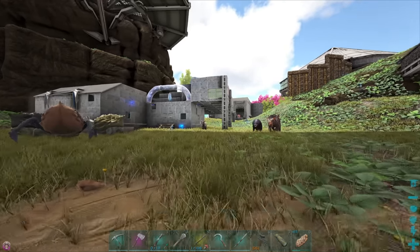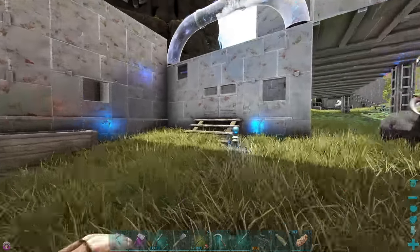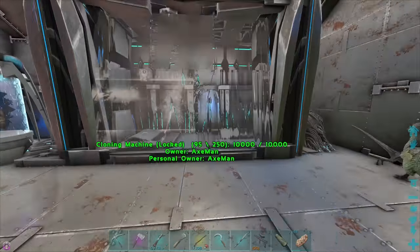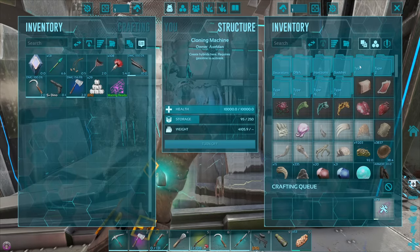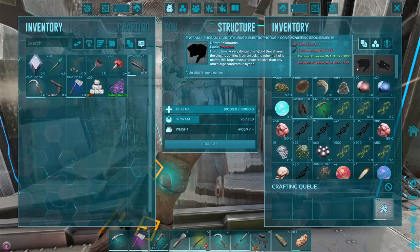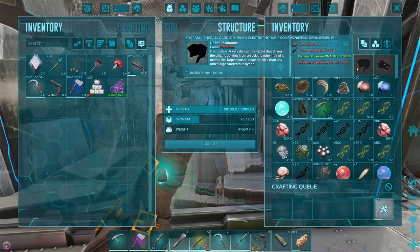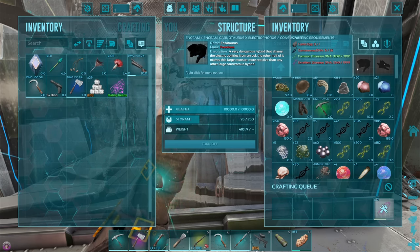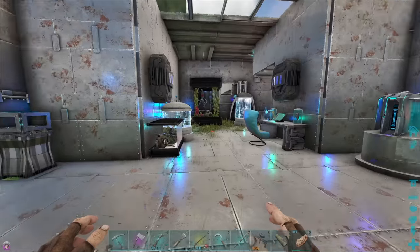Our main objective is to make a new hybrid. I did say last episode we are going to make a Carno eel, which sounds very interesting. I've got all the dinosaur DNA I need and we're going to be able to make the Carno DNA pretty easy. We do have to go and tame a couple Carnos to get the eggs.